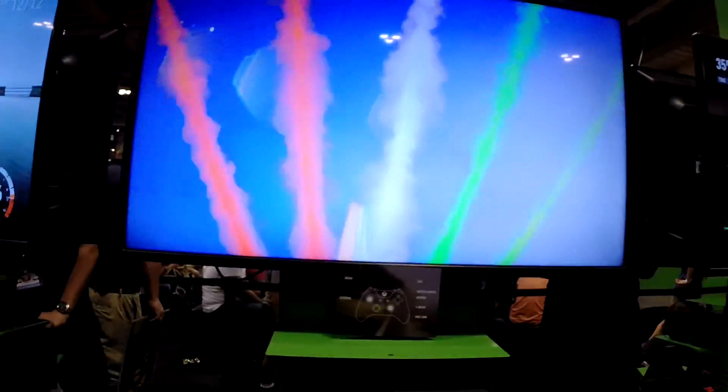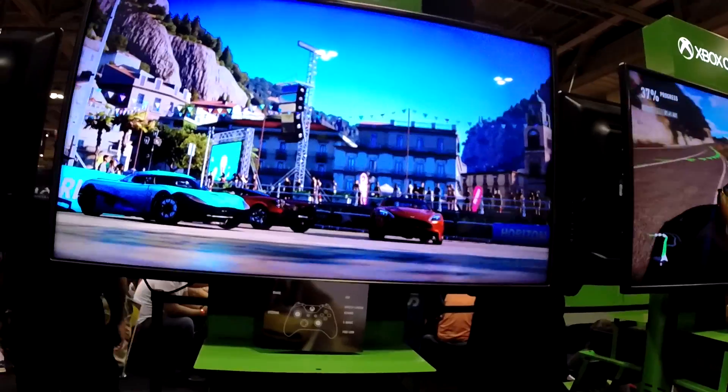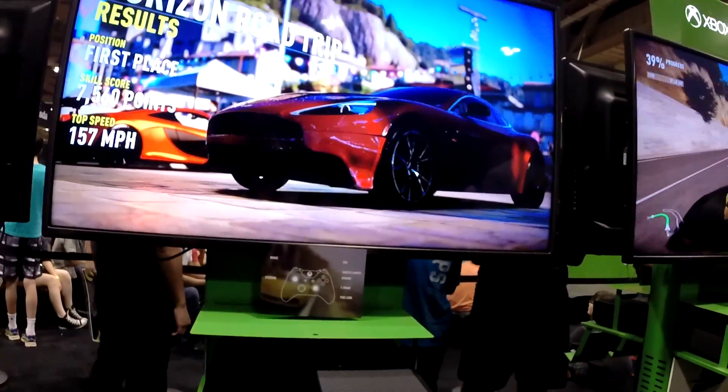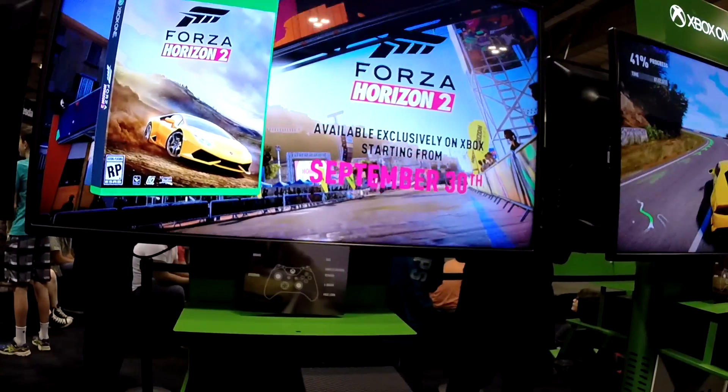Once past the finish line, it then shows off your position, skill score, and top speed. After that, a graphic with the box art of Forza Horizon 2 states it's available on Xbox on September 30th.